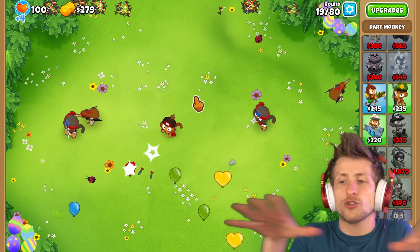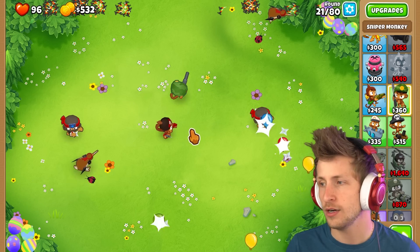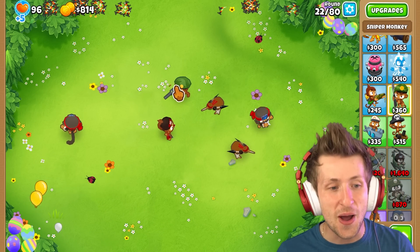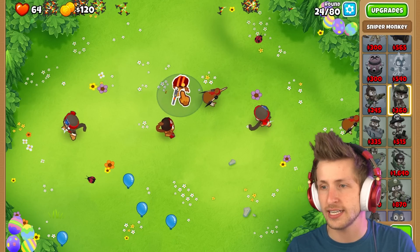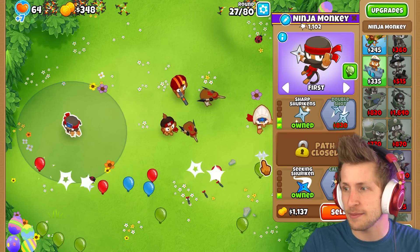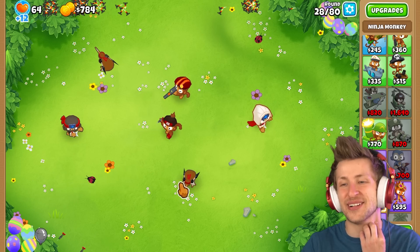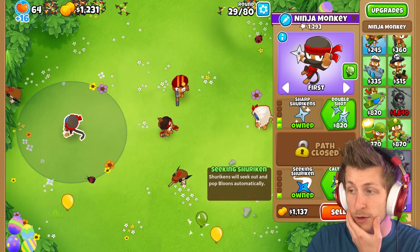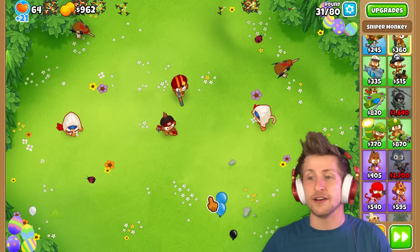Sharp shurikens is really good. A spike factory might not be too shabby as well — quick shots, very quick shots. Maybe I just get triple shot on him; the widespread spread is gonna do very well here. We need to get a sniper — we're already getting overwhelmed again. Full metal jacket, target strong, even faster firing. Maybe large caliber. Double shot — the double shot is just so good with dealing with all these balloons. This guy's dealing with lead balloons, and we can deal with camo balloons too.